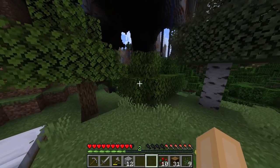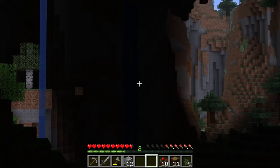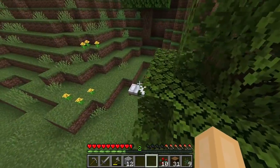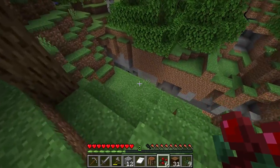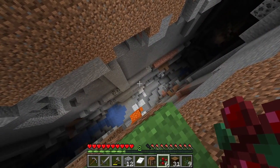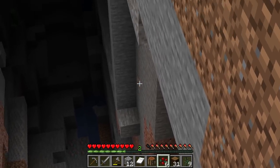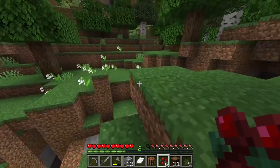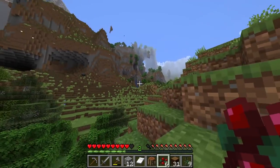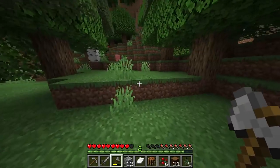Oh my goodness, look at this! That is a dangerous area. I thought there'd be a lot more mobs, honestly. I don't know which direction to go — I think I'll keep going this direction. I was really hoping to find a village but we might not. There's a lot of caves here and a ravine — what's this? It goes down pretty deep, there's some copper down there. I don't even see any iron — unless that was iron right there. I don't particularly want to go down into a ravine right now.